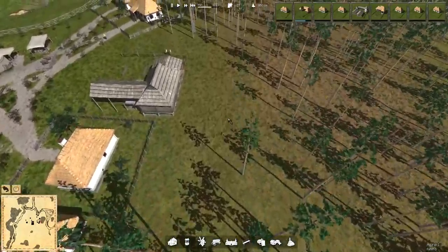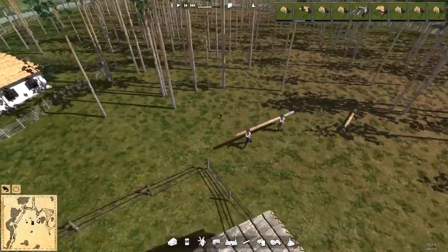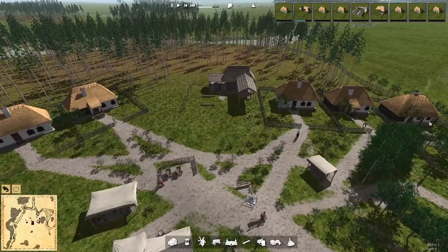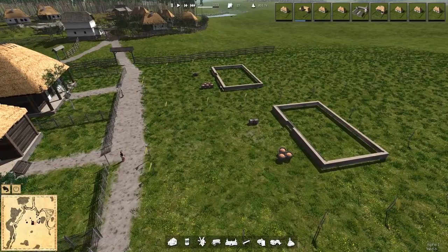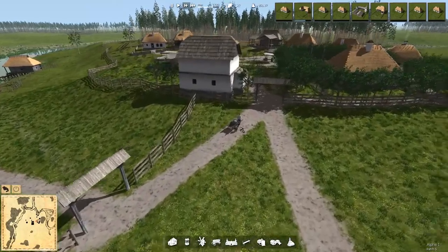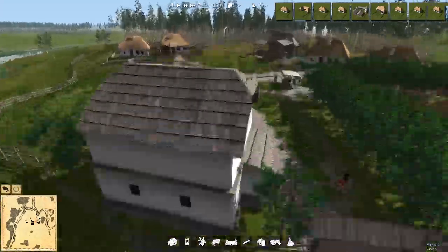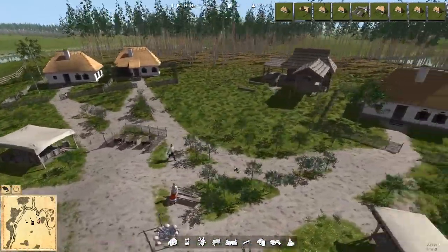We're getting more areas to build homes as soon as the workers chop down these trees. There goes another log going down, a couple of men carrying them back to the lumber mill. The animations in this game are just nice — seeing people actually carry objects back is very cool. These two homes will be built live by people bringing over clay in buckets and wood, so they can build the walls.